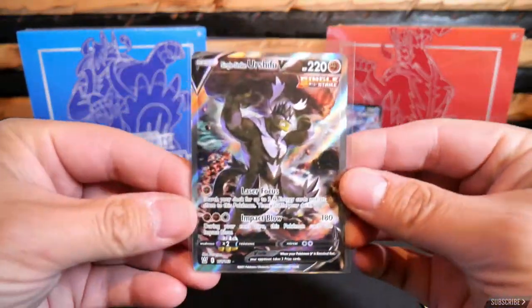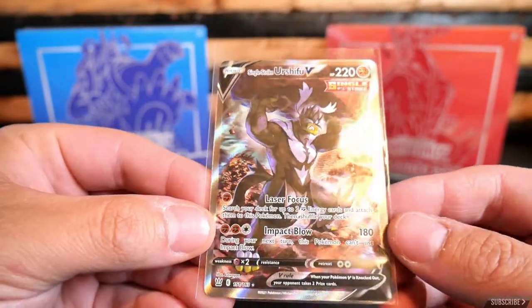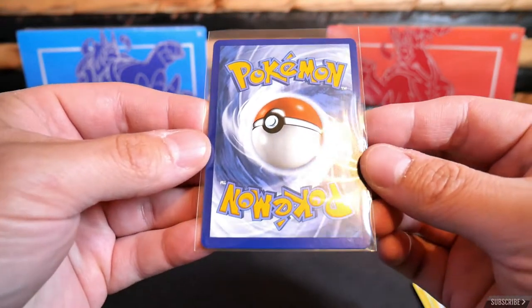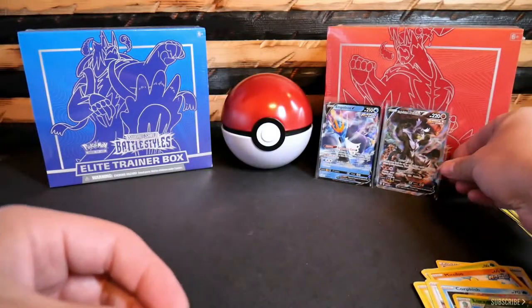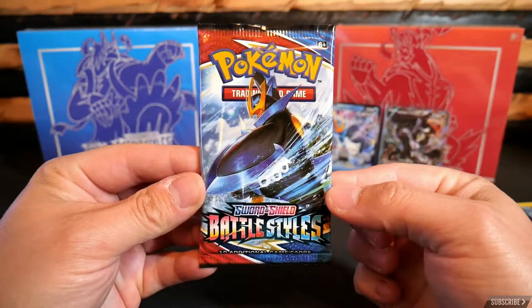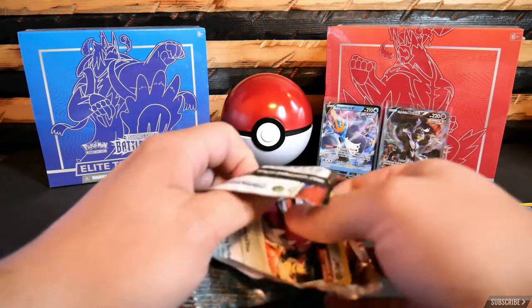Sleeve it up. That thing is looking intense, about to throw that rock. Geez. It's a little bit thicker on the bottom, but solid — I'd say PSA Nine right there. Back to the last pack of this first blister three-pack.